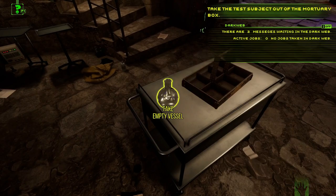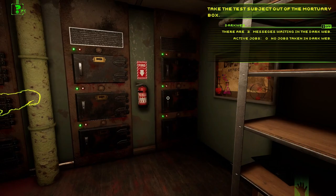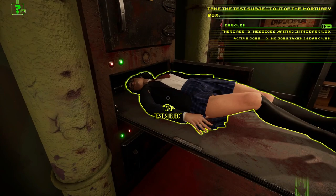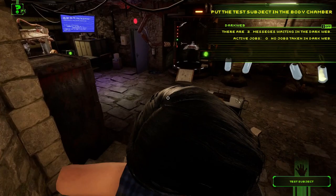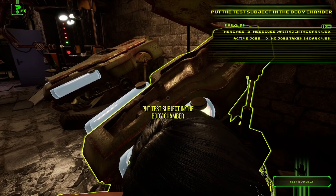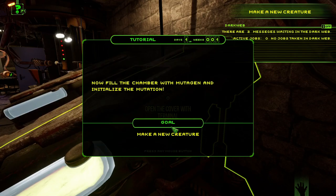Heading upstairs to the mortuary box. I see the boxes — oh god. We're getting an x-rated view of the test subject. Pick her up and put her in the body chamber. I can still sprint but I'm a little slower. Open the cover and place the subject inside. Then click the panel on the right, then click the display at the center of the body chamber to start the transformation.